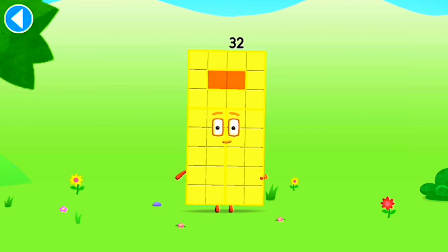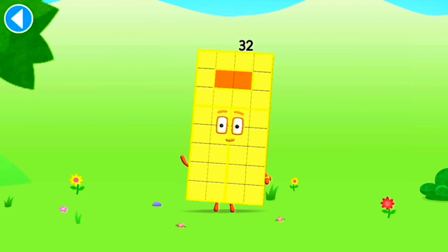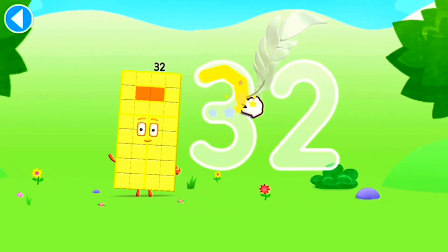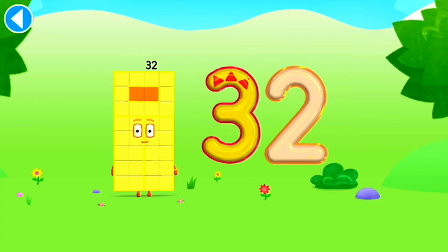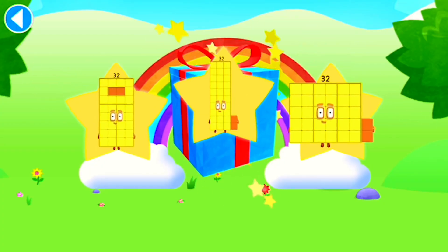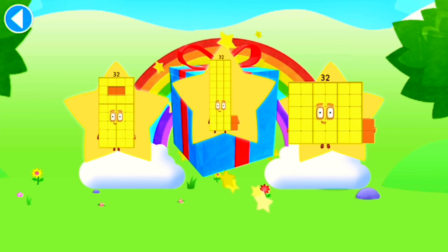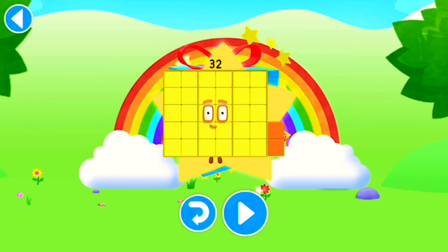This is number block 32. This number block is made up of 32 blocks. Brilliant! Well done! You've unlocked a sticker. Which sticker will you choose? You can choose another sticker next time. Try to collect them all. Spot on! Play again to unlock another sticker.